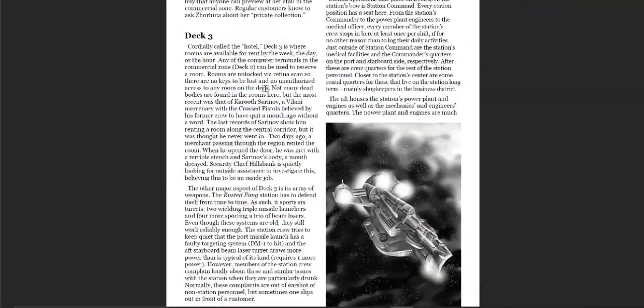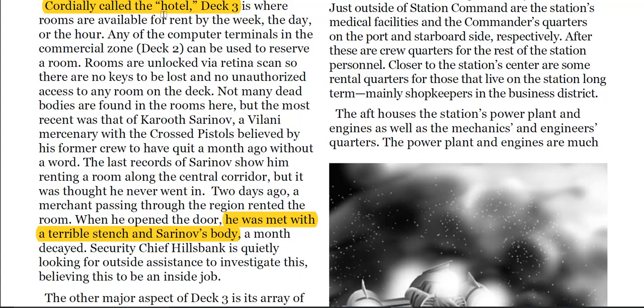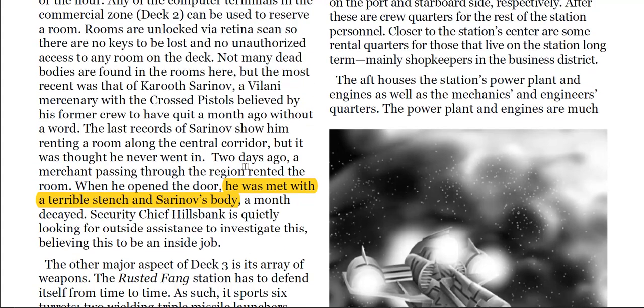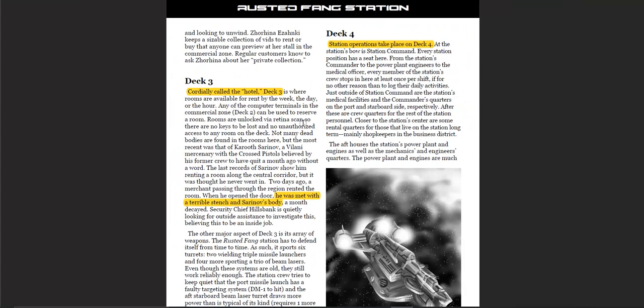We move on to deck three, called the hotel deck. Your PCs could come here and rent a few staterooms. We get some background information about the security here as well. Station operations is on deck four.